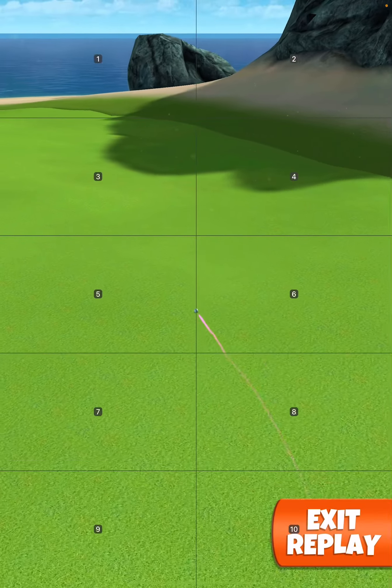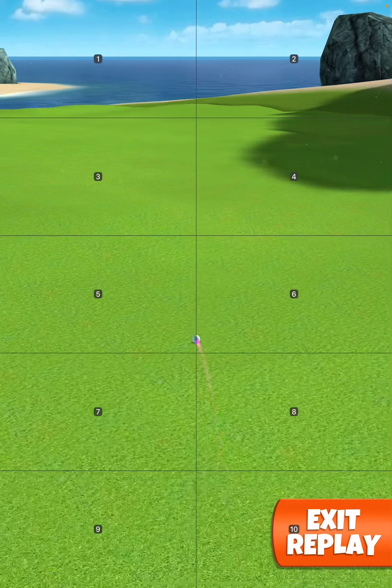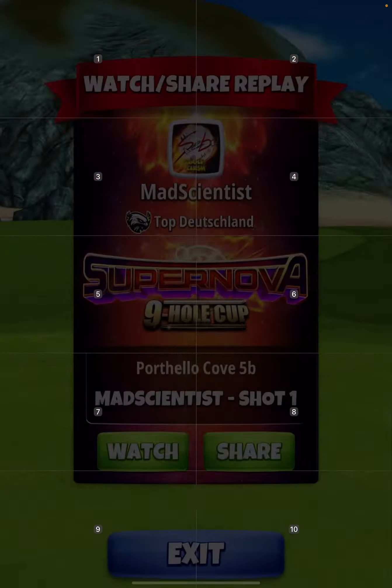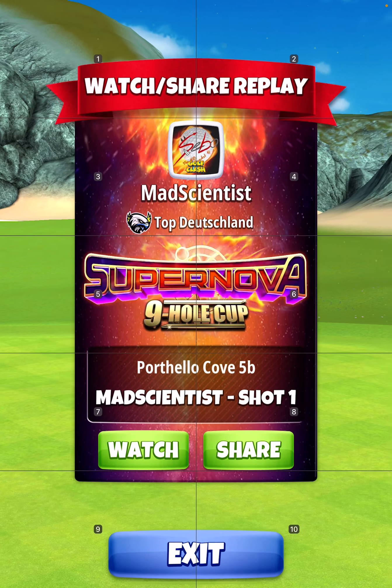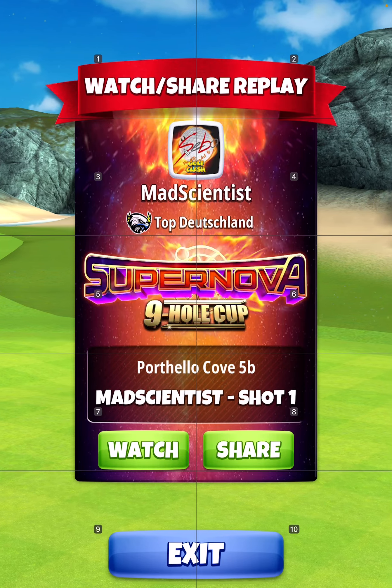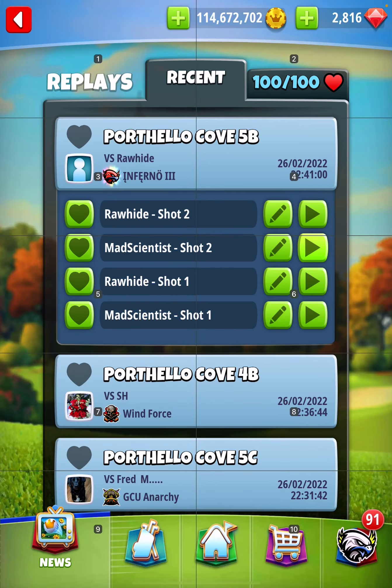Super easy drive. This is the perfect distance — you can choose another drive you want to play, but 372 or 365 yards is the best distance for the approach.